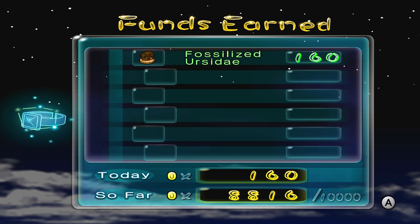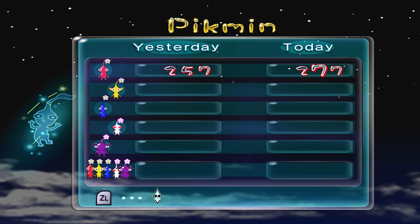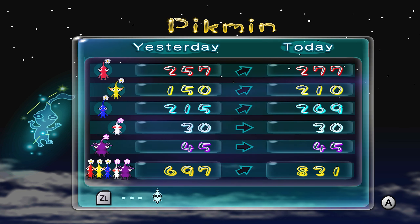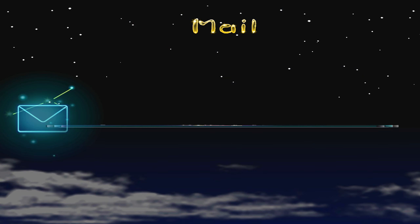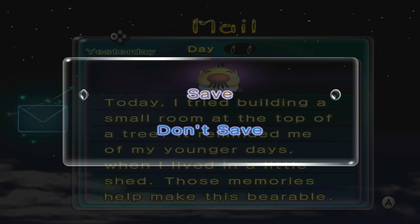160 Pokos - that's 88% of the way there, pretty good. We grew every type of Pikmin except the two special ones, white and purple. We went from 697 to 831 - we grew 133 or 134 Pikmin, that's pretty good with still zero fatalities. Mail from the President today: 'I tried building a small room at the top of a tree - it reminded me of my younger days when I lived in a little shed. Those memories helped make this bearable.' All there we go - Day 11.